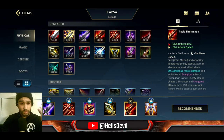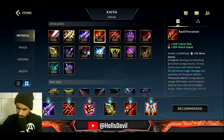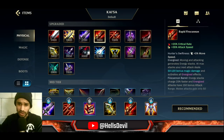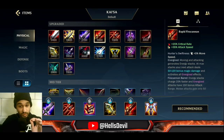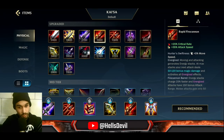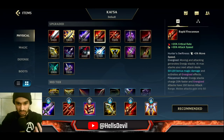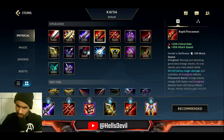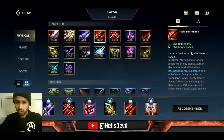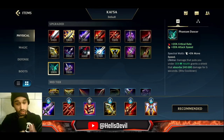Also get Gluttonous Greaves — these boots are really important. After your core three items, the last two slots are situational. First option: Rapid Fire Cannon — get this if you're against very squishy enemies and can utilize that one big basic attack. I almost never go for Rapid Fire Cannon, but it can be good for poke, though Kai'Sa isn't really a poke champion.